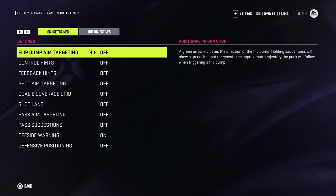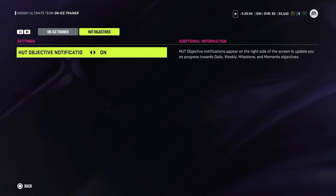Then you can go into hot objectives and turn hot objective notifications on or off. Keep them on because it's a new feature — it will pop on screen and show when you're completing objectives. For example, if you need to score one goal and you score it, it comes up and says you completed the objective. It's a nice thing to know and it doesn't really disturb you a lot.